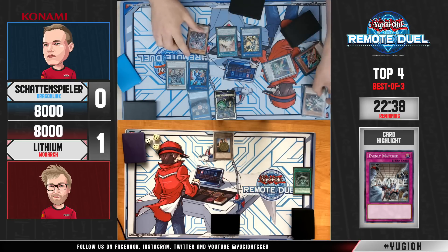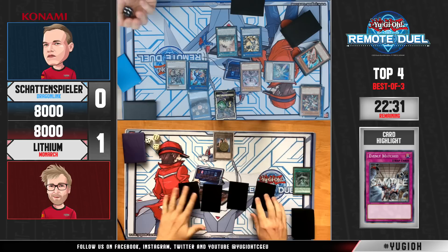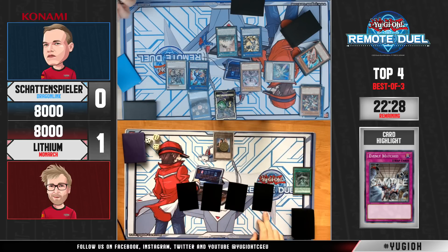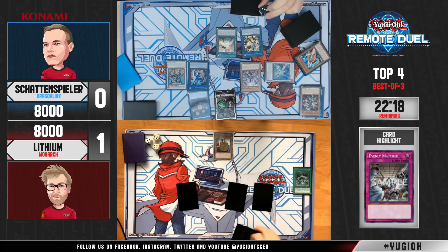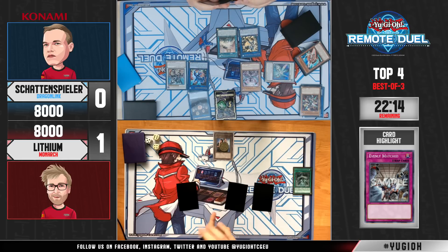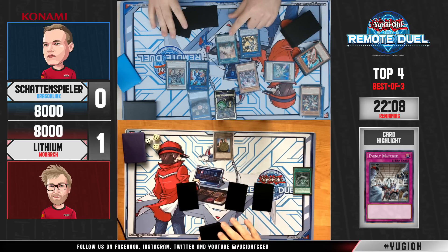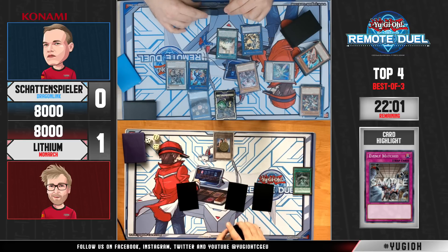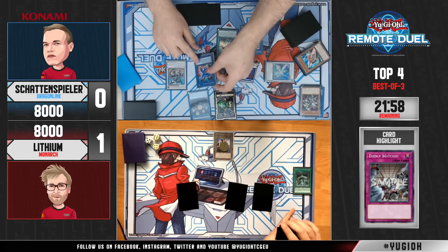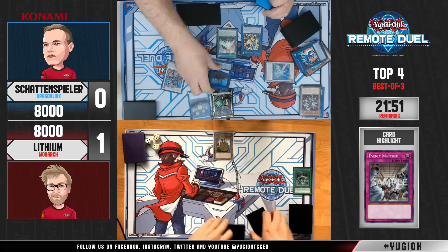Lavender also comes down, so it makes sense that Schattenspieler discarded Stormforth — he's going to get rid of yet another card from Lithium, making the chance of hitting an Evenly Matched a 50-50. So what does Lithium need to topdeck for this game to still be in contention? If he topdecks a Monarch card that would be good, but it really depends on what Erebus shuffled back. If Steven has double Evenly Matched, the spirit can get both of them along with Savage Dragon, leaving only one card — either Erebus or Pantheism.